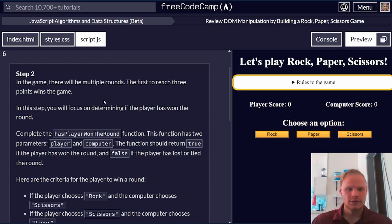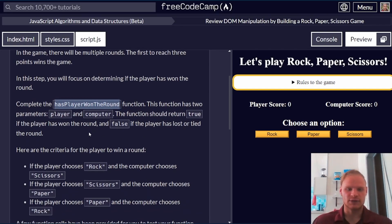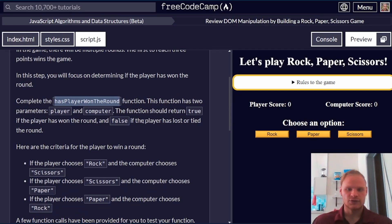Step number two. There are going to be multiple rounds — the first to reach three points wins the game. We need to complete the hasPlayerWonTheRound function. It has two parameters: player and computer. The function should return true if the player has won the round, and false if the player has lost or tied.